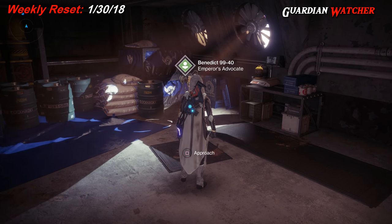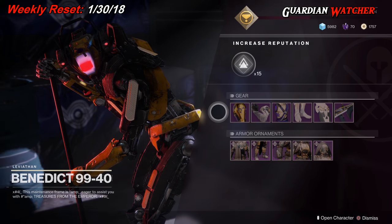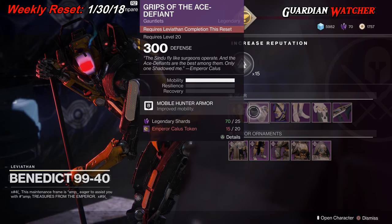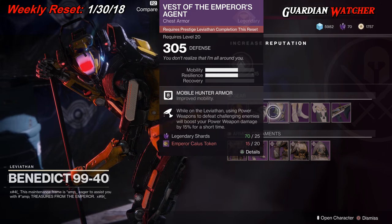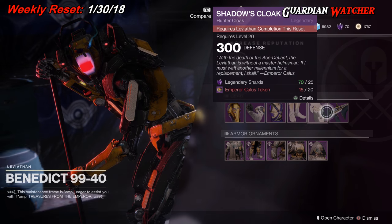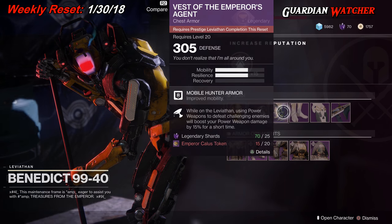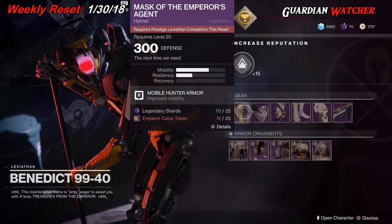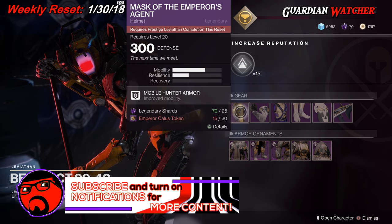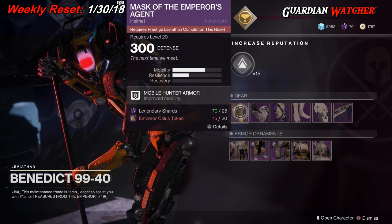Benedict 99 actually has a couple things going on. We can now purchase Raid Gear, and obviously we need to meet the requirements of the actual gear in order to pick it up. Some of it is Prestige Gear, some of it is not, and this will actually change during the week. In order to get the Prestige Gear, you need to have done the Prestige level of the Raid or Raid Lair.